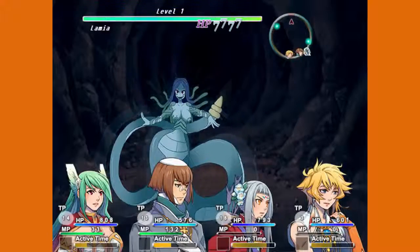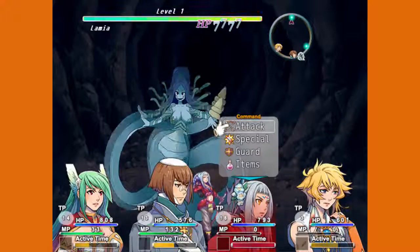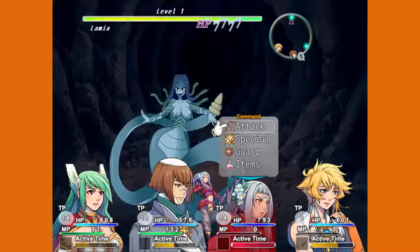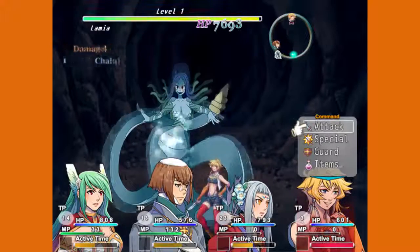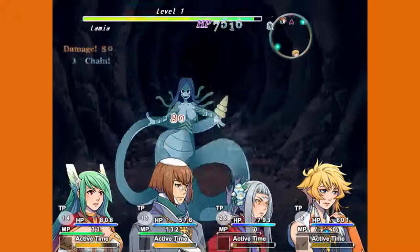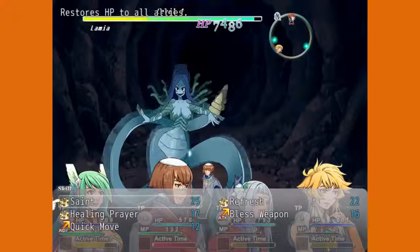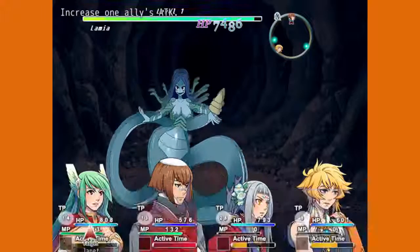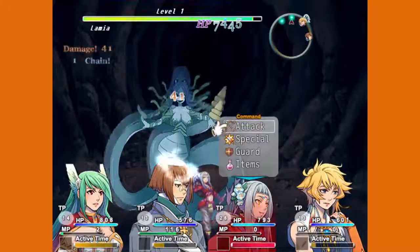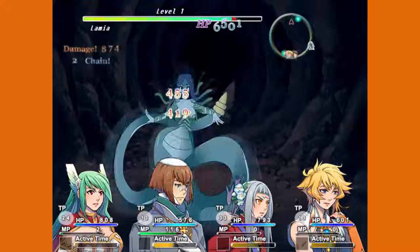'Now foul monster, you shall die!' I bet you would taste like blue raspberry Jolly Ranchers. 'Very well — I will slay you all and feast on your remains!' Vivian, okay, so it's taking turns, which is good because I can actually think. I like her sprite in the background — that's pretty cool. Okay, we have a bunch of options here. Is this like the beginning of the game?